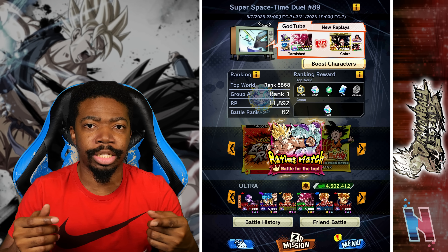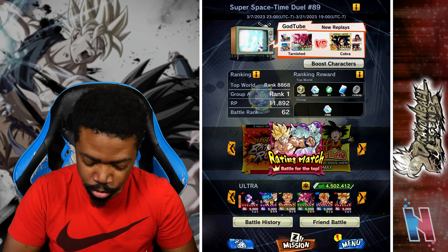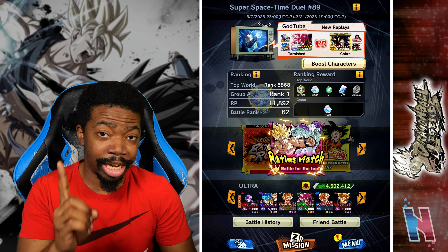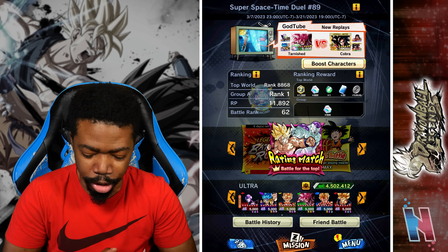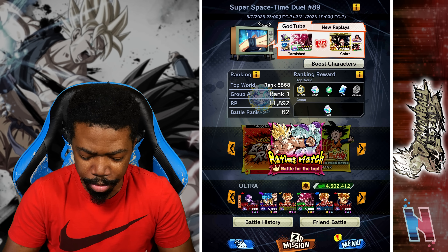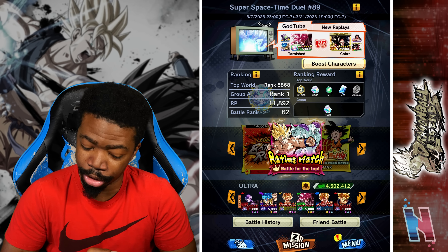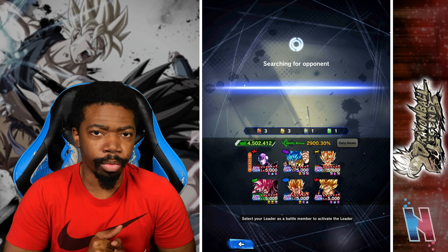We have Ultra Hit as our red unit and of course in the leader slot for very obvious reasons. We have Ultra Gogeta Blue, Ultra Super Vegito, Ultra Super Saiyan Rose Goku Black — who I did 14 star. If you want to see the extra summons, check out my Twitter at NdukaubaYT. And then our blue unit being Ultra Super Gogeta.